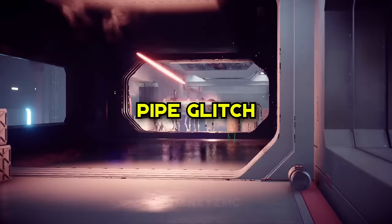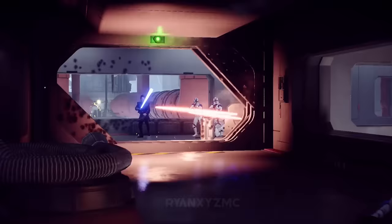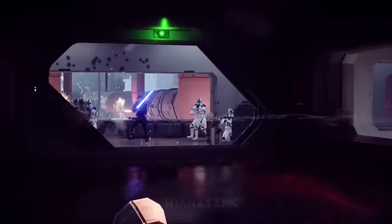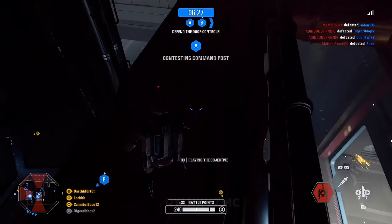Pipe Glitching. A certain pipe above an objective on the Republic Venator can be taken advantage of to hold the objective in permanent contention. With the pipe placed above the objective, players using the aerial can fly into the inside of the pipe and be safe from any blaster fire while infinitely contesting the objective.